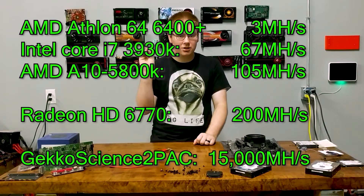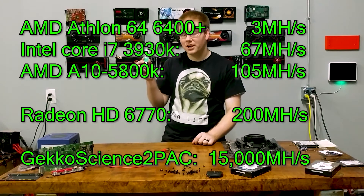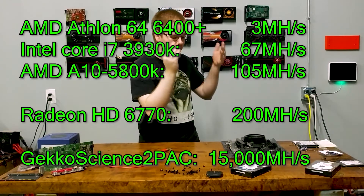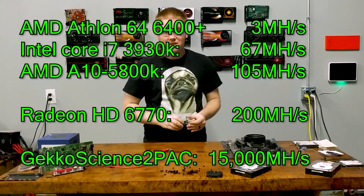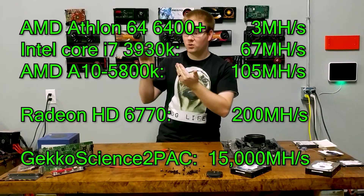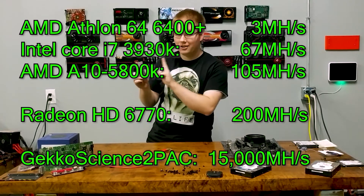This stick can't run Crysis or Doom, so there is that. But in addition to these custom engineered chips being much faster, this only uses 5 watts of electricity compared to 50 to 100 watts. That's a massive savings in both buying the hardware and running it, while earning more rewards — so it basically makes no sense to use a CPU or a graphics card compared to this.